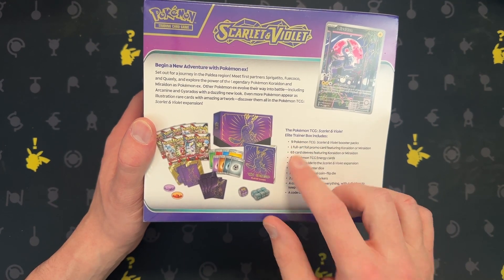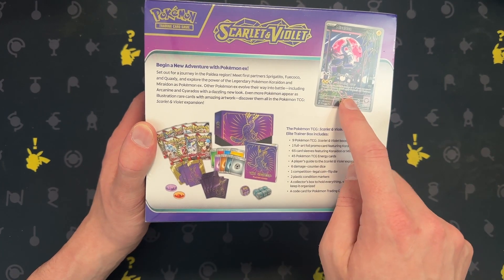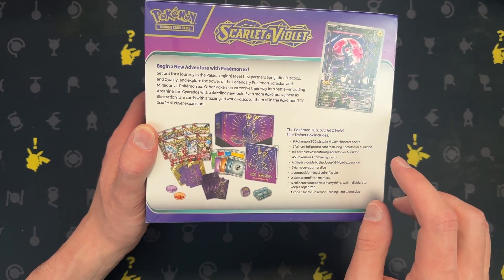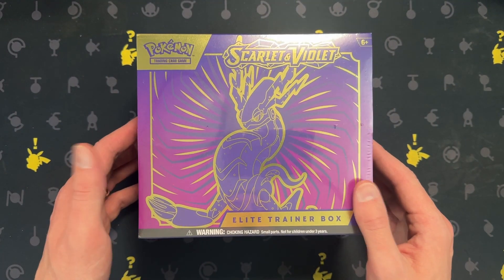We do get 9 packs instead of 11. Everything else is the same, except we only get 1 promo instead of 2. You don't get the Pokemon Center stamped one. But let's look on the inside and make sure that's it.